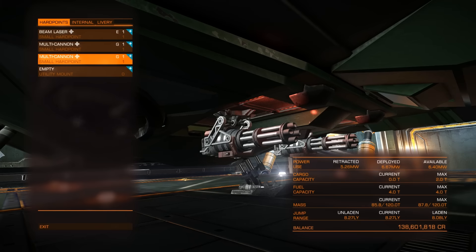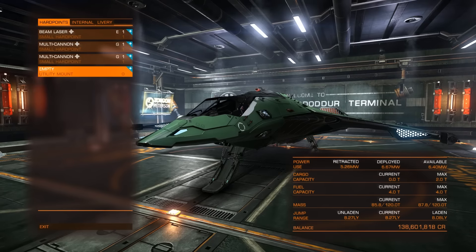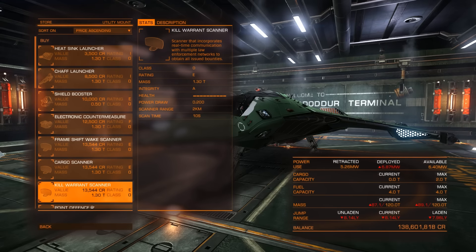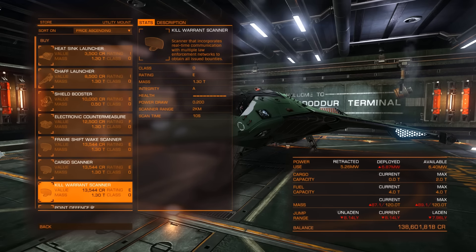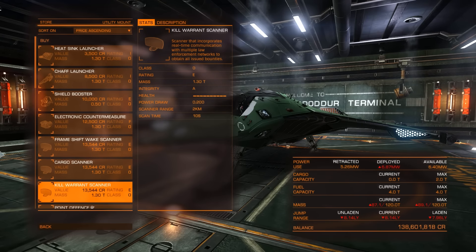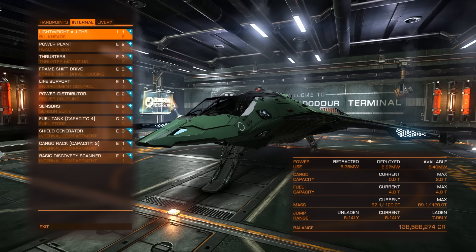If you go for harder targets like Pythons, Anacondas, and Clippers, you'll have to stay away from their guns because they can easily shoot you down. Now we have weapons on the ship. Next we need a kill warrant scanner so you can scan enemy targets and get extra credits for killing them. Even if a ship is wanted in the current system, it might be wanted in other systems too. Without the kill warrant scanner you don't know that, so it's always good to have one. We'll go for the cheapest one — you can later upgrade to one with better range.